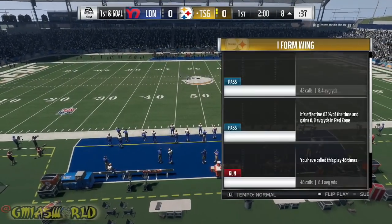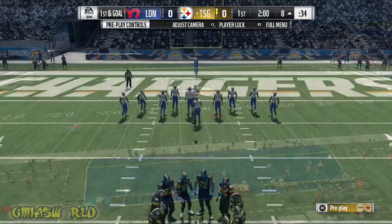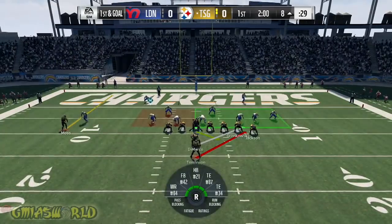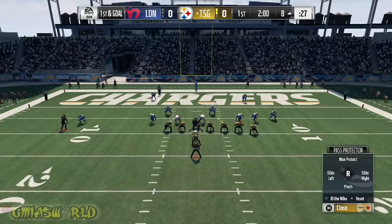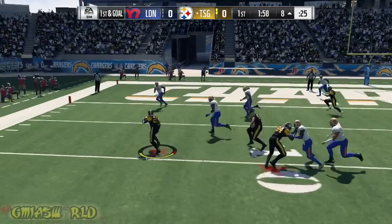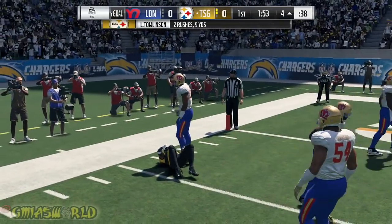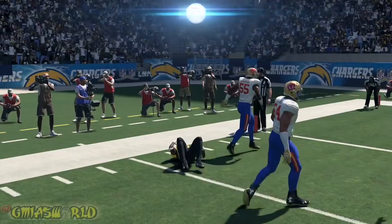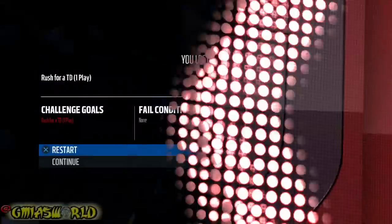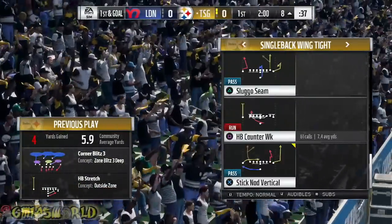So we're going to use I-form wing and run stretch again. Once I start playing God of War, I know you guys want Madden — this guy's off the edge, I might get hit. Is Randy Moss going to hold this block? Okay, hold that block — we're good. He's going to run right into him. Good job. With sim, I don't like the way it's stacked on that side. I should have motioned somebody over or ran the toss.